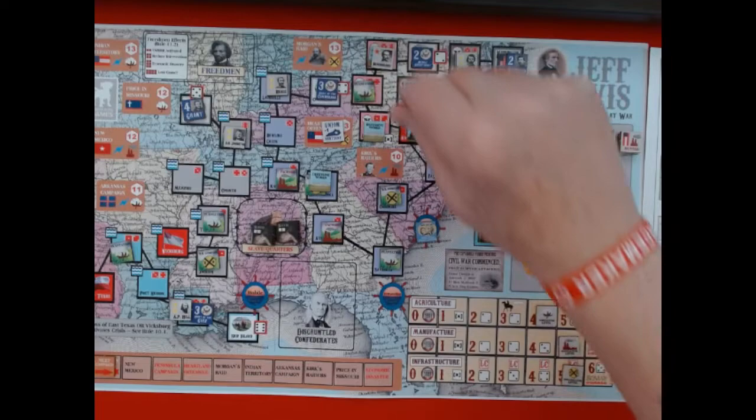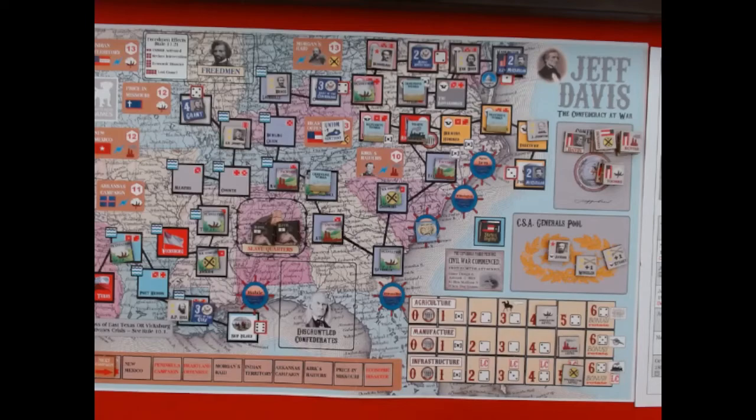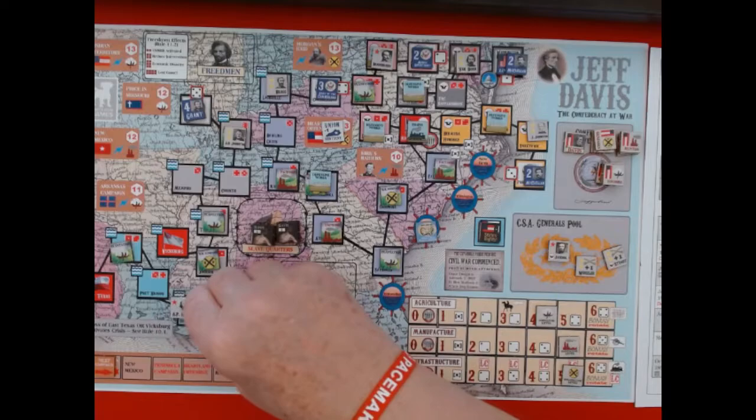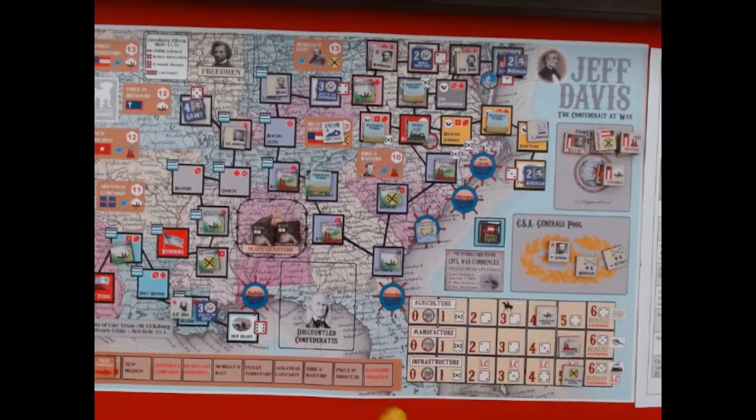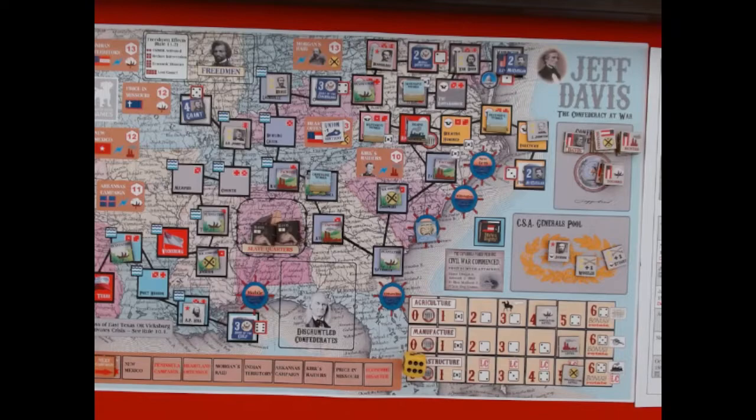Now over to the Army of the Gulf at New Orleans — A.P. Hill doesn't have any artillery, and he needs to roll a three with the minus-one states rights modifier, so he's in a bit of trouble. I flip A.P. Hill over to pay for it with the red side. We need a big number — and it's a six! So with the luck of the roll, he pushes the Army of the Gulf back out.